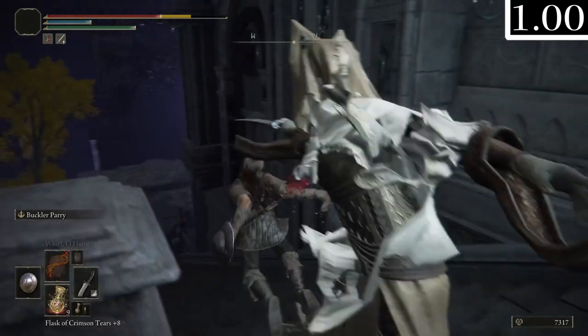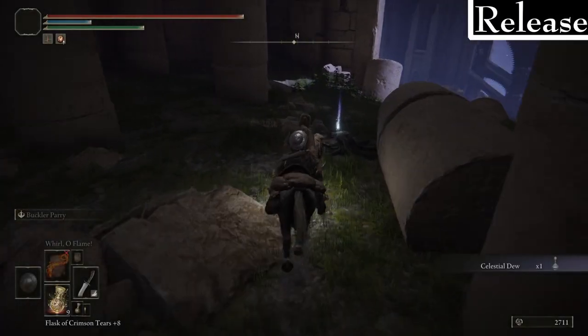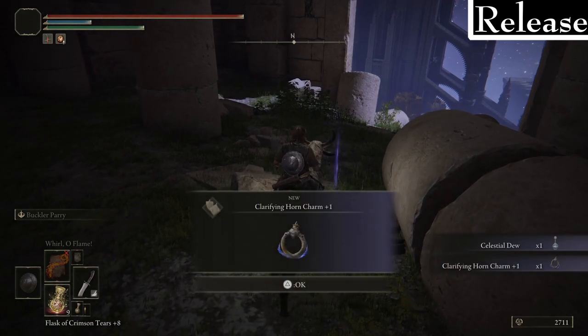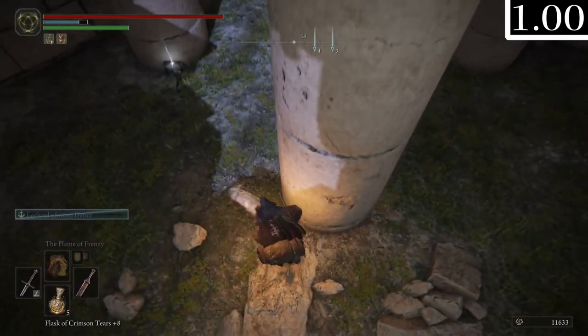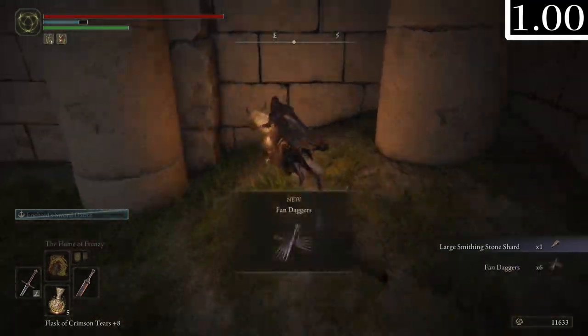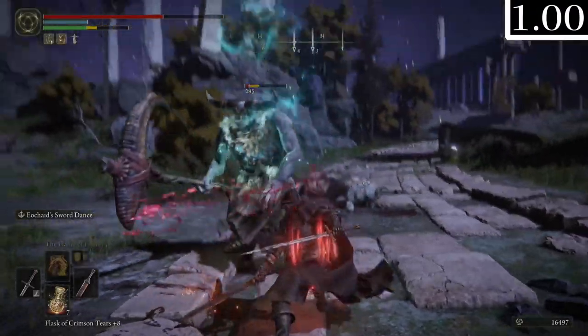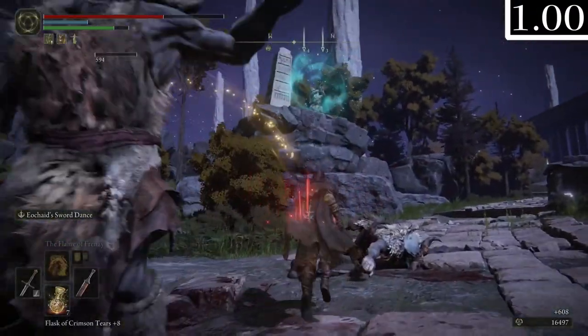Exploring the Ancestral Woods proper, there is no Clarifying Horn Charm +1 - the normal one was near the well in the lower part, but the plus one version is not here and I couldn't find it anywhere else. The singing Ancestral Followers' singing is a lot... funnier in this version.